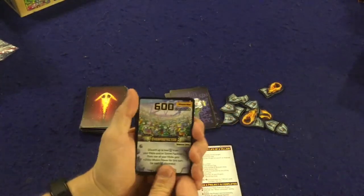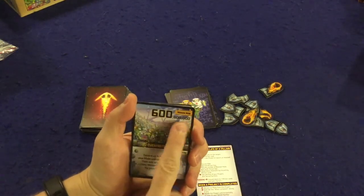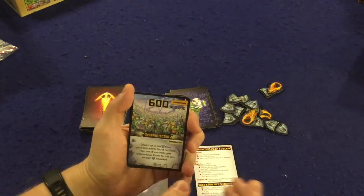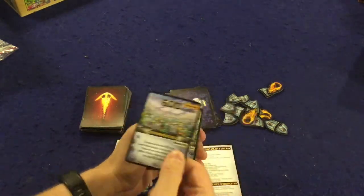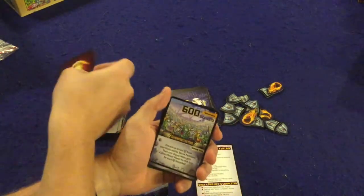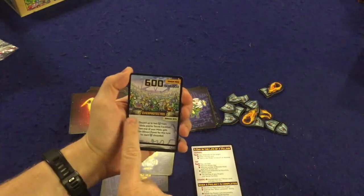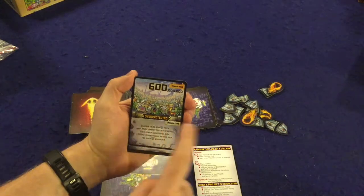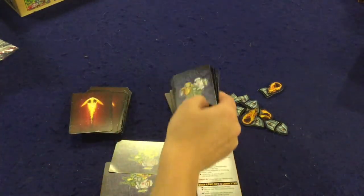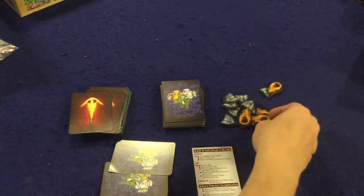Next you have your minion cards, which are also dual-use. At the top you have a number — for example 600 million, but you just focus on the 600 — which is how many minions you're using to build a specific project. You play these onto your projects to build them. The other thing you can do is completely ignore the top and use the bottom part instead, which gives you a special ability — it might supercharge your asteroids or do a variety of other things.